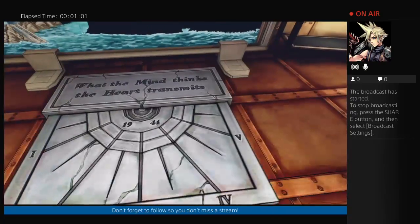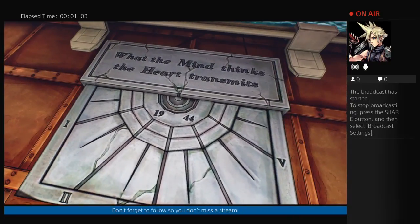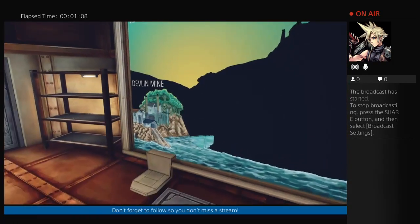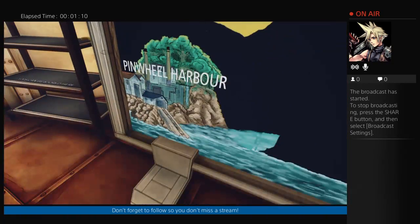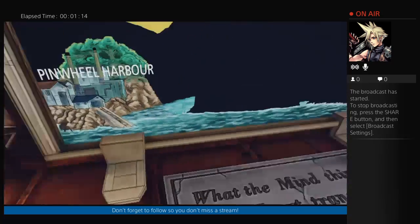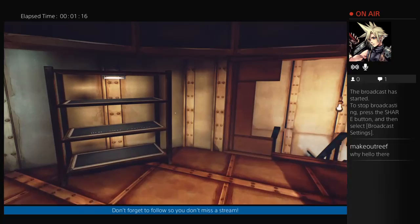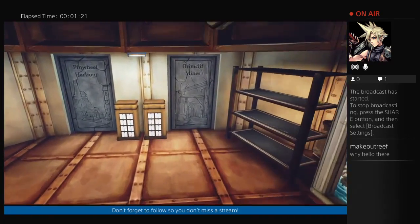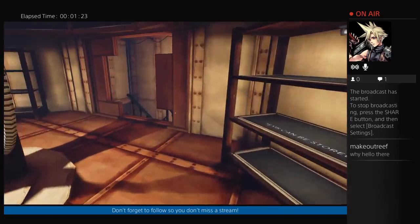Hopefully you didn't cause too much damage whilst inside. Now, the objective, as stated, is to locate Gene's artifact. At this present moment in time, we don't know what this item is. We need to gather information from important memories our client can still understand — their core memories. Hello, Makeout Reef. How are you doing? Wonderful name, man.